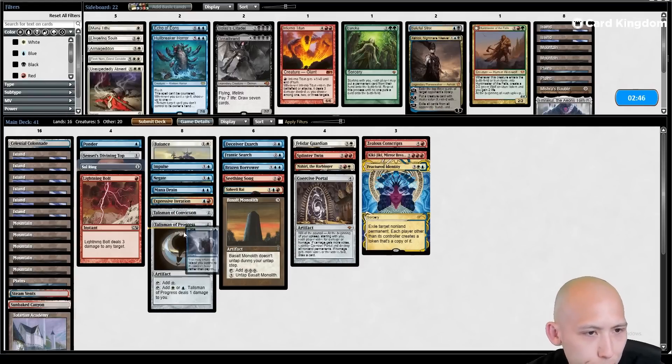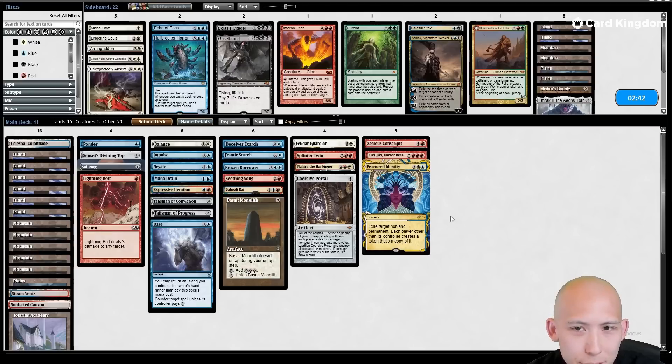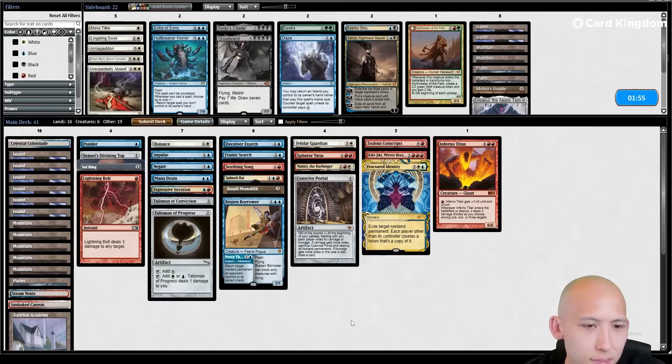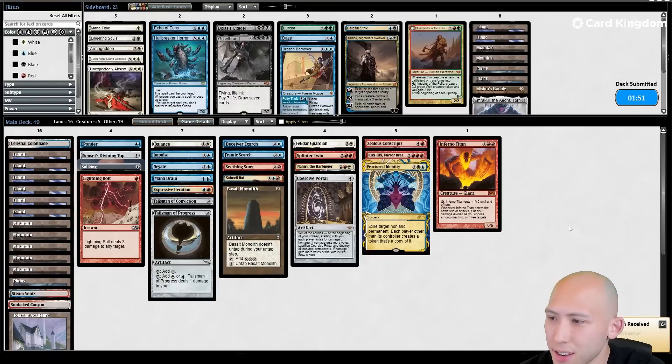I don't know if that accidental tapping of the Top mattered in the end - it was certainly unfortunate. Bring in the Bolts. Daze doesn't look great versus all their fast mana stuff. Inferno Titan actually seems pretty good too. I wonder if just resolving that Portal that one turn would have been the thing we needed. The Brazen was just okay. I'd like bringing in the Titan instead - on to the next game.